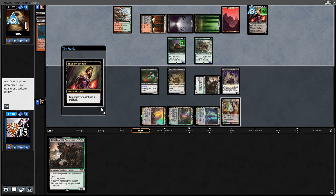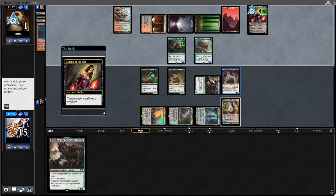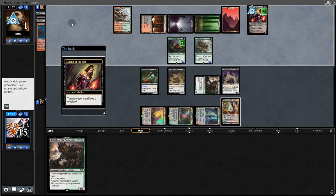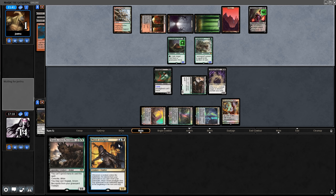Opponent plays Liliana — now things are tricky. If we sacrifice the Bloodghast we could fetch to get it back, but in response to the fetch they'll use Scavenging Ooze on it. Instead we sacrifice a zombie — that draws a card, and they'll eat it, but it should still be lethal unless they have removal. We sacrifice the Gravecrawler, rise Amalgam, and our opponent concedes.